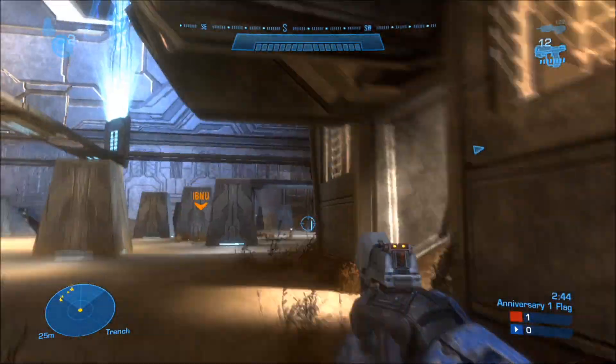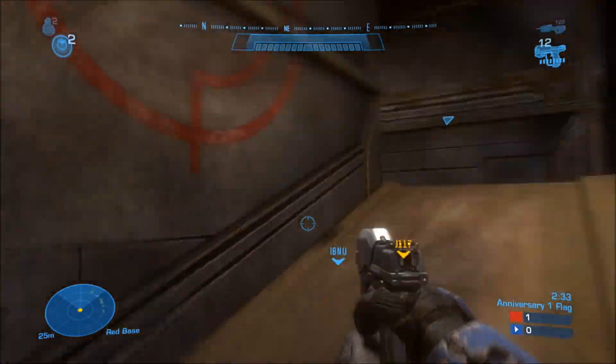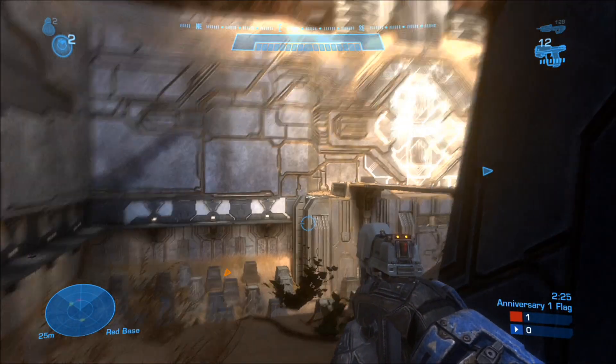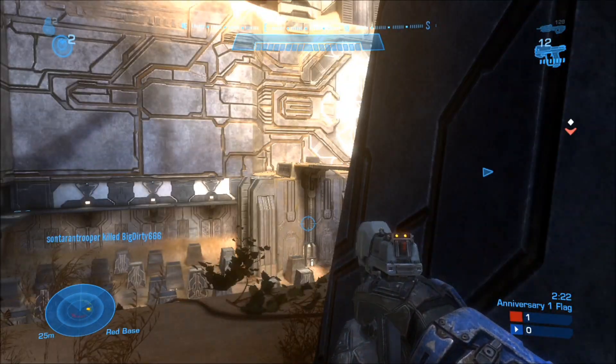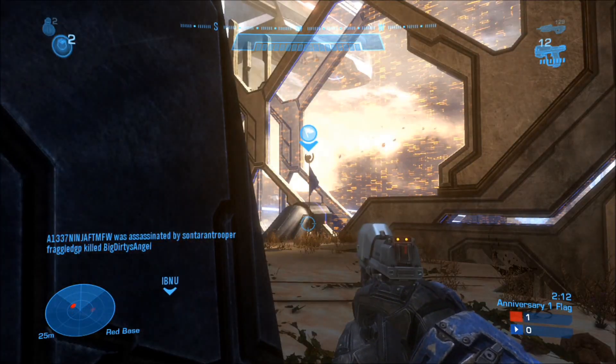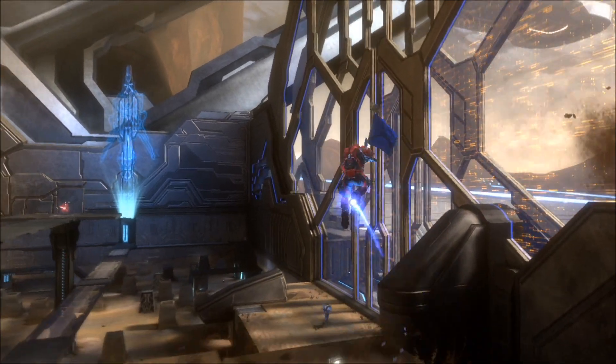After that, just run back to your base where the flag is located and try to find a place to hide where enemies can't see you. I chose this pillar right here, so I'm just hiding and waiting. I'm getting scared — I think he's right there — let's throw the grenade. Add a little slow-mo effect and boom, achievement!